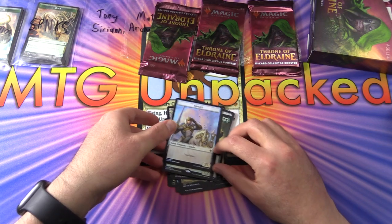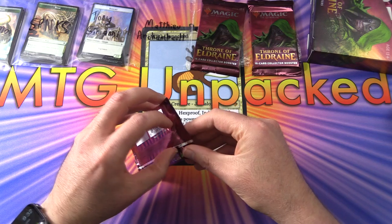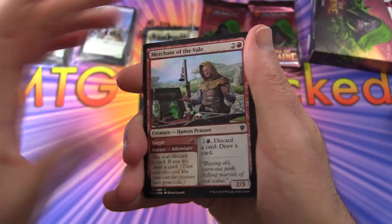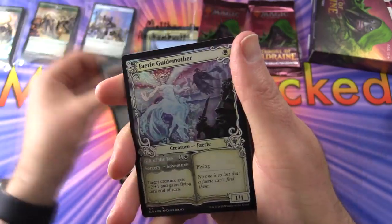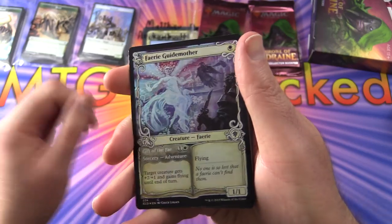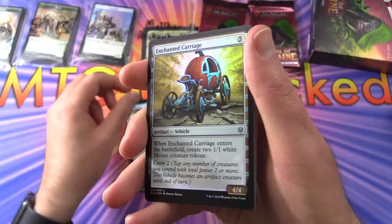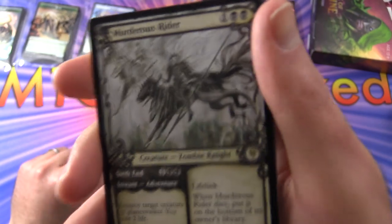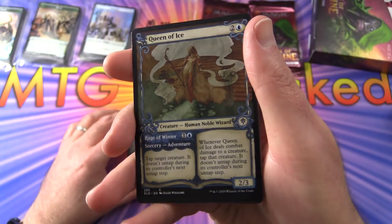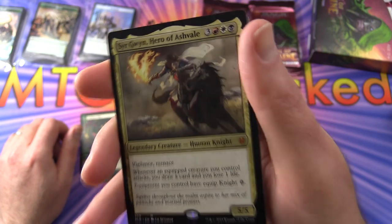Tony, thank you for being a patron. Next pack features showcase border cards. Beloved Princess, Festive Funeral, Tome Raider, Enchanted Carriage, Sir Cara the Bold. Murderous Rider — not a foil but love the artwork, fantastic showcase. Queen of Ice, another showcase. Curious Pair. And a mythic Sir Gwynn Hero of Ashvale — he's actually in one of the Brawl decks, so interesting to see the non-foil variety here.